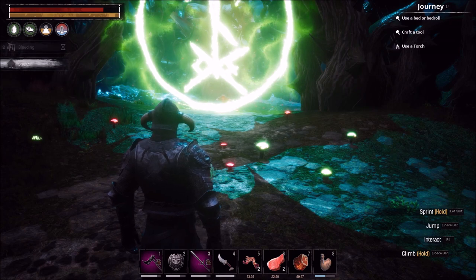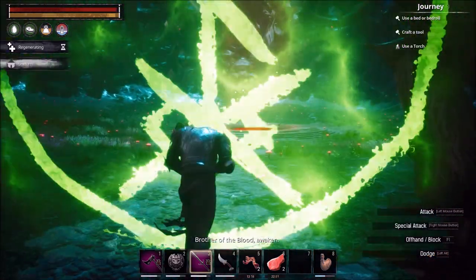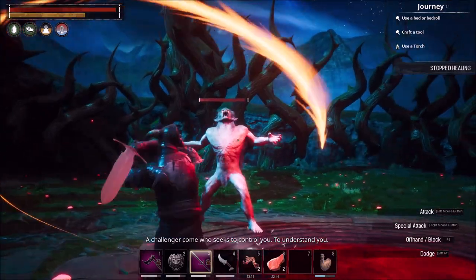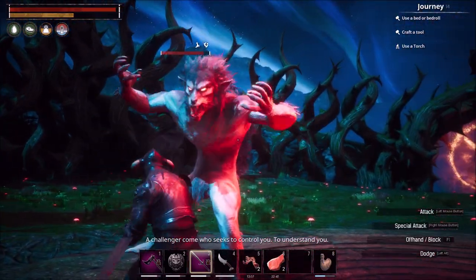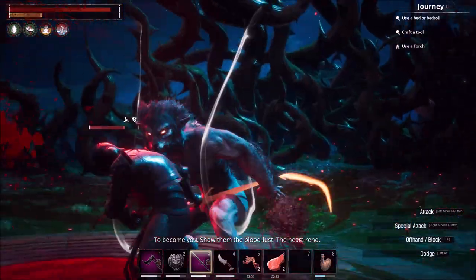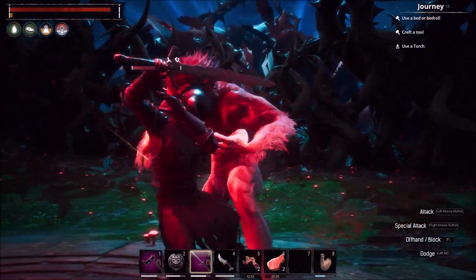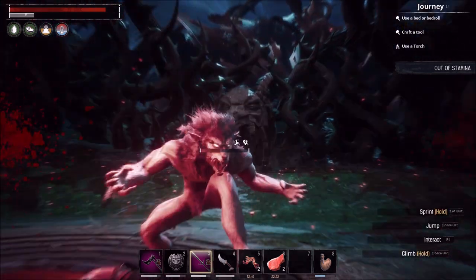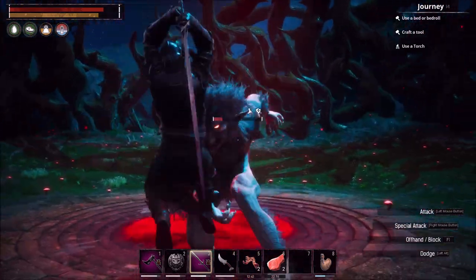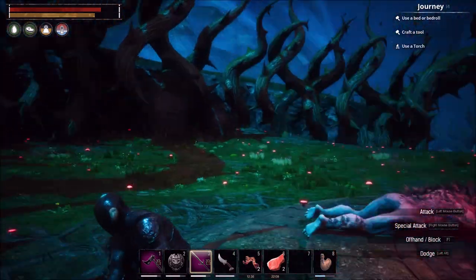Wait for the bleed to wear off, eat your last piece of food to go to full health, and go have at the werewolf. He really doesn't do a lot of damage — he just jumps all over the place, which is super annoying. But with a two-hander, if you're moving your camera, you'll be fine. You can see how much damage he's doing — he's barely hurting me. I don't know why they nerfed him so much; he used to kill people in seconds. He needs to hit a little bit harder because you can just kill him straight through his attacks.